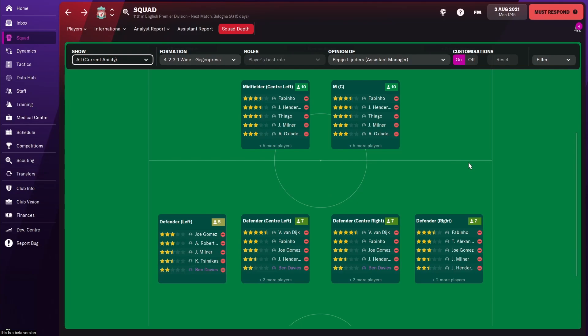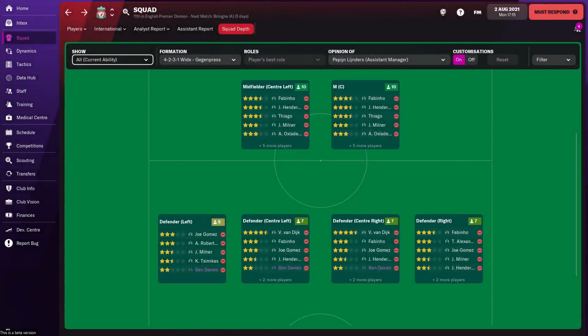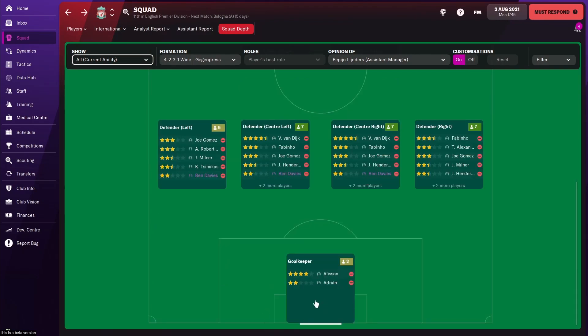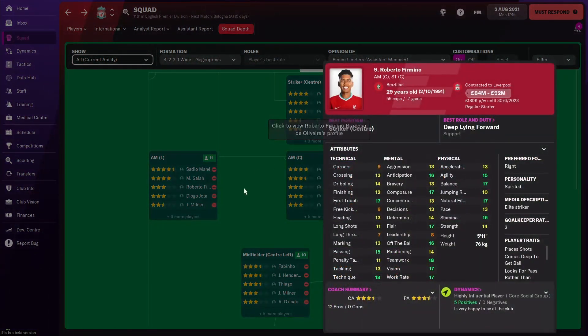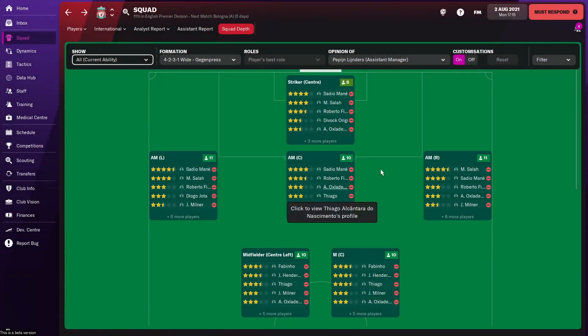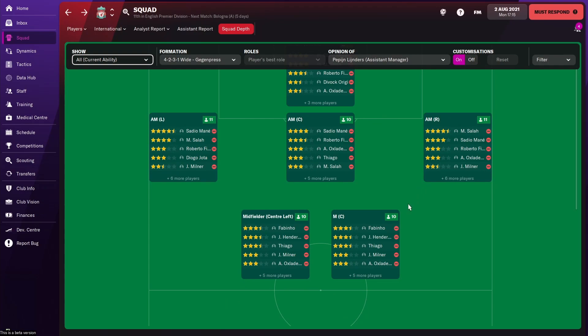At left back, Robertson and Tsimikas means you're fine. At right back, there's no real out-and-out replacement for Alexander-Arnold if he gets injured, but Fabinho, Gomez, and Milner can play there. In goal, Alisson and Adrian are fine, with Kelleher in youth development if needed. To summarise: a young striker would be a great signing, a central attacking midfielder is a must, and potentially a right back, center back, or younger central midfielder.